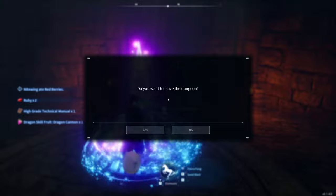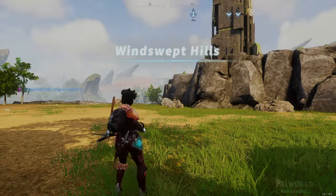Exit the dungeon. This can be done with any dungeon, so if you want good loot early on in the game, you can do this glitch.